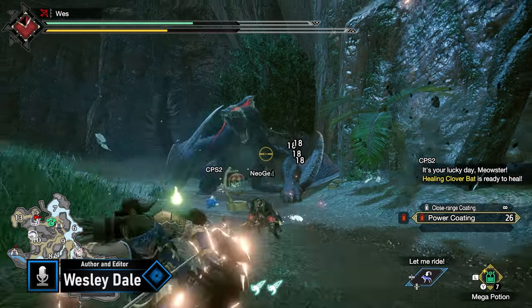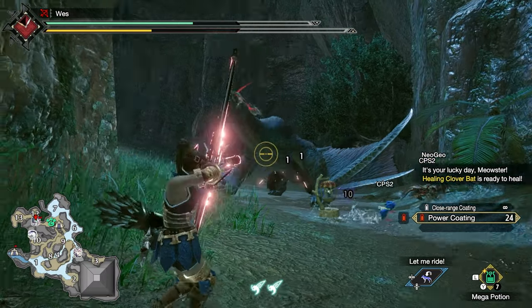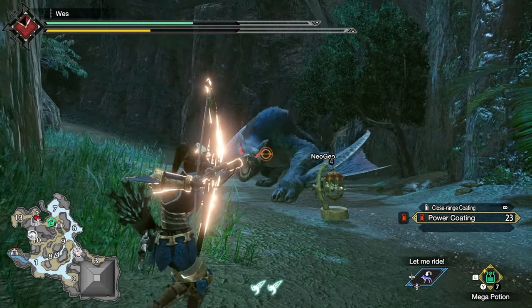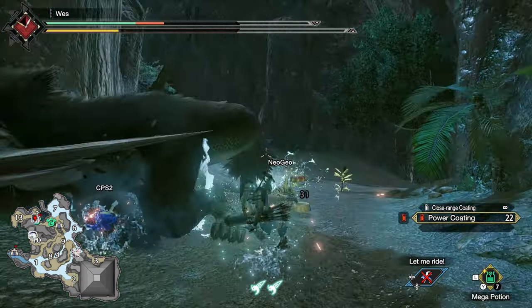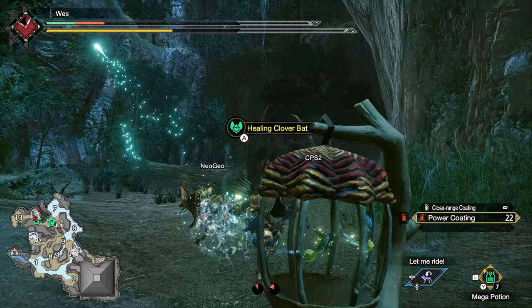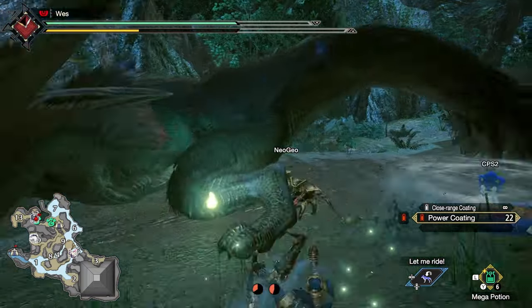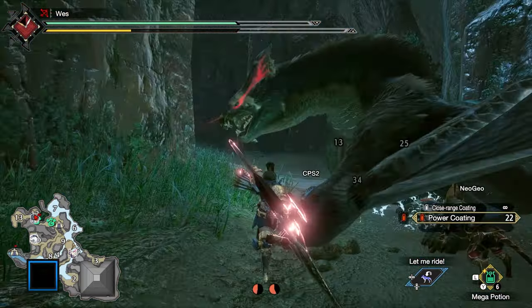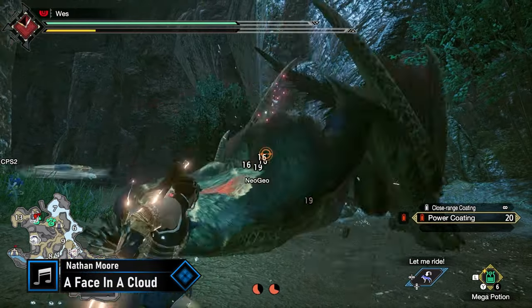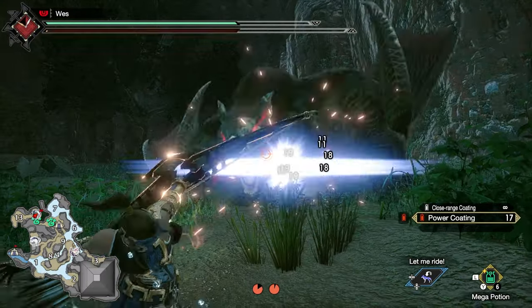I'm Wes from Recommended Playing, and this guide is going to cover your equipment progression when using a bow through Master Rank in Monster Hunter Rise Sunbreak. If you're playing through the base game, you should use the Defender Weapons and Black Belt Armor to get you through low and high rank and into Sunbreak's content. If you wish to forgo the catch-up mechanics, you should use the base game equipment progression videos on the channel — links are in the pinned comment and video description.